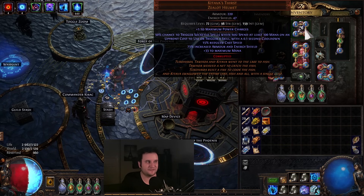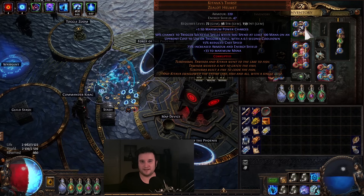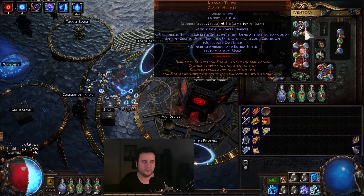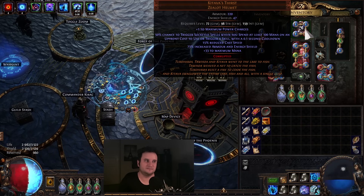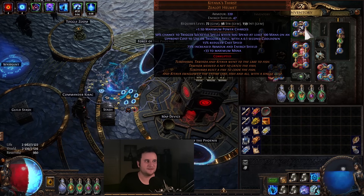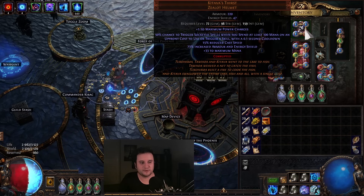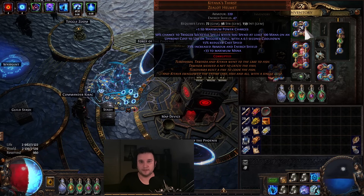I now have Kitava's Thirst right here. I got one with plus 1 maximum power charges, which isn't really necessary. I think GG would probably be Lightning Leech, which are also bought up quite quickly. There will be a lot of corrupted ones on the market once more out there because this is a very common helmet. But in general, it's not necessary to have a corruption. If you also get plus 2 AoE or plus 2 curse, that is also really, really strong.